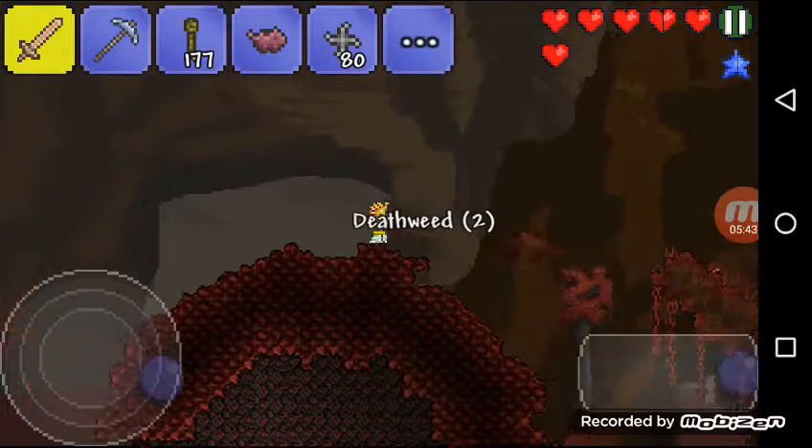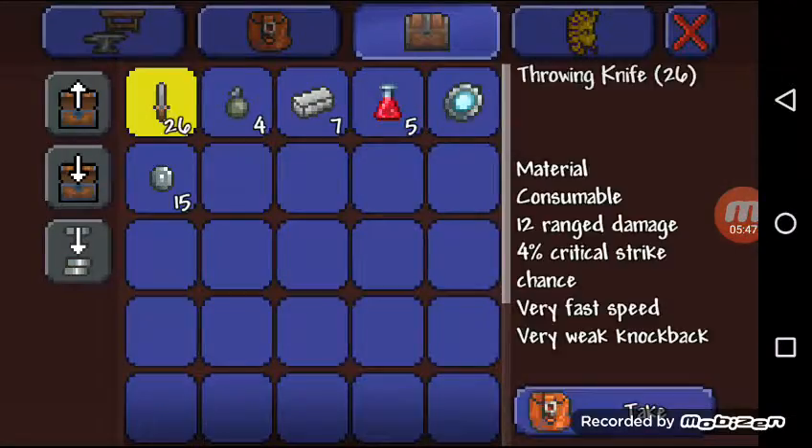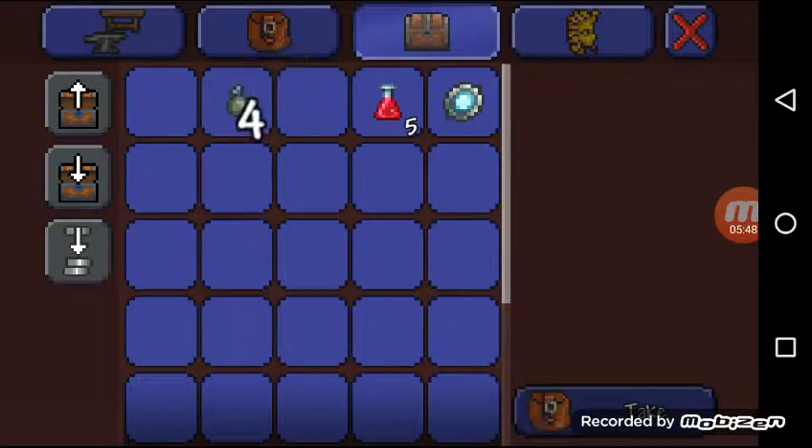Deathweed — could be useful. Creepers. Item here — a dagger. Let's get this.